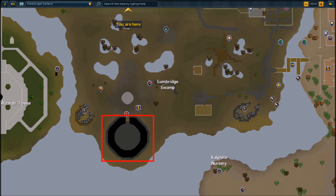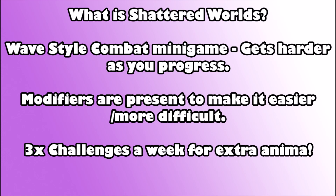Before you go there, you might be asking yourself what even is this minigame. It's a wave-style combat minigame that gets harder as you progress. The first 10 worlds you're going to be facing level 15 foes, and you'll be given modifiers as you go through these worlds that can make it easier or more difficult. For example, there can be modifiers that give you vampirism, so that when you deal damage you gain a little bit of health back, and there can be modifiers that make enemies more difficult to defeat.